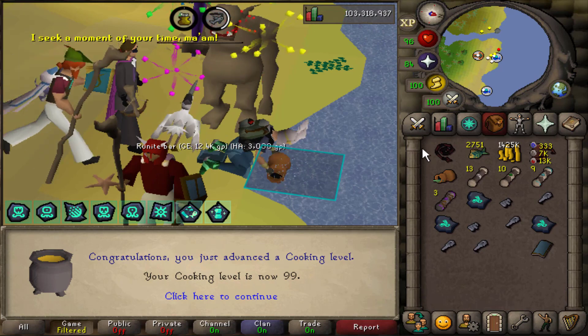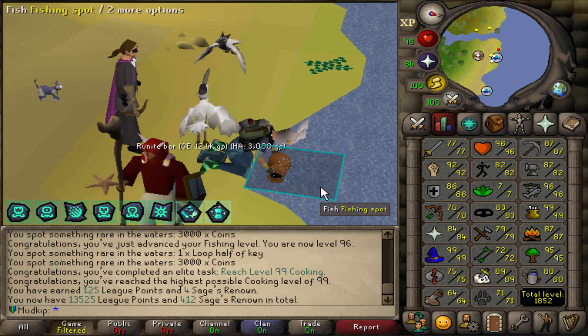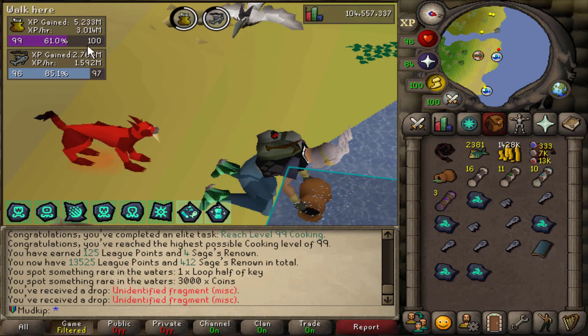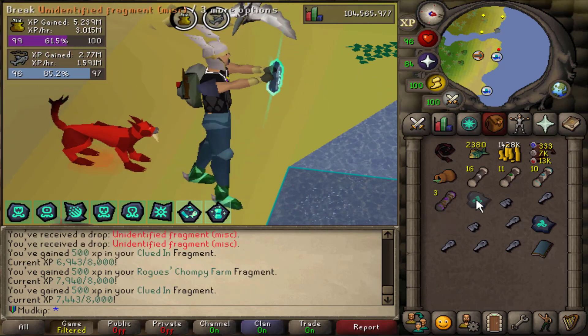Just like I predicted, we were here for 99 cooking, and we get 125 leak points from that. I still have to stay here a little bit longer to AFK for just a bit more. I am done fishing for now. You can see it's 3 million Cooking XP per hour and then 1.6 million Fishing XP per hour. We've got some fragments to open.